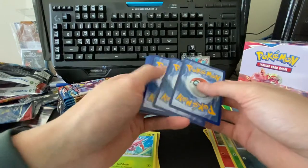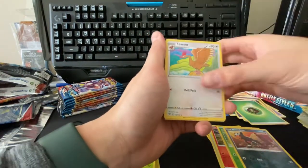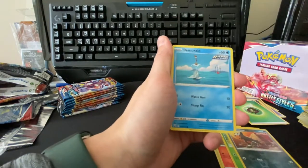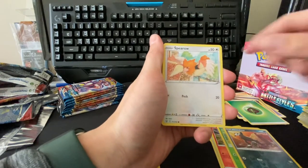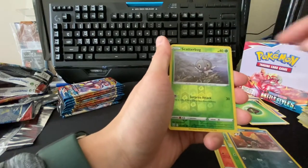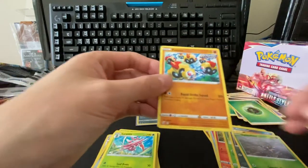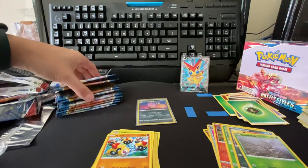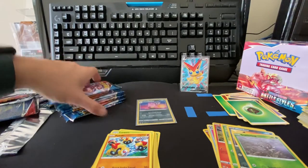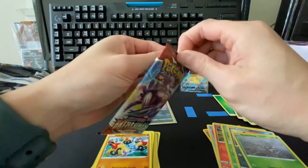Leaf energy, furret, escape rope, grumpig, karrablast, remoraid, spearow, pachirisu, cherubi, scatterbug, and a phalanx rapid strike. We're halfway now — come on, show me some big hitters!